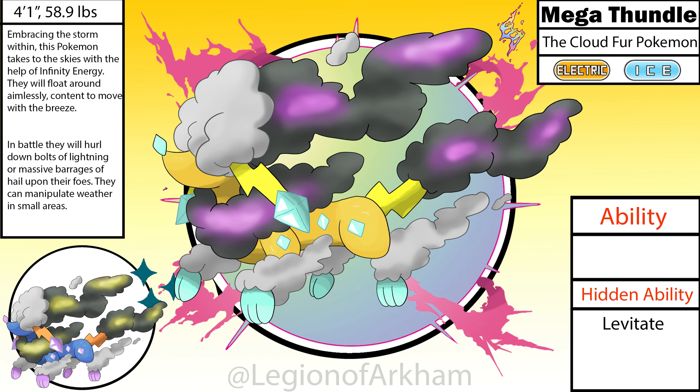Mega Thundle, the Cloud Fur Pokemon. For Thundle, I turned its fur into literal storm clouds. This was one of the first Pokemon I had an idea for going into this project. The real hurdle was finding a secondary typing for this Pokemon since every other Mega I did was dual-typed and I didn't want this one to be the odd man out. I knew I didn't want it to be flying since that was too easy, and someone suggested ice, and the rest was history. The only real changes I had to make from my initial rough draft was making the torso longer, adding a little diamond pattern on the sides, and just making the clouds more interesting shape-wise. I really do love how this Mega design came out — this is one of my favorites, despite how simple it is.